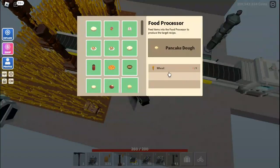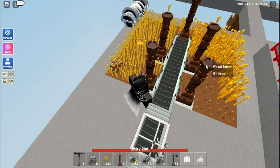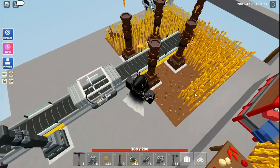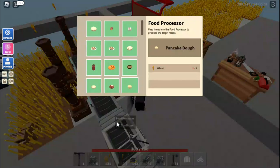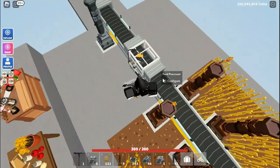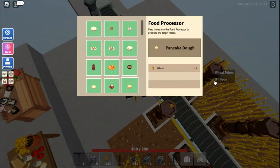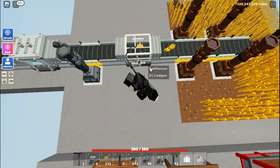As you can see, the food processor should hopefully start to fill up once the wheat has started dropping in. The totems have started to collect them and replace the seeds. Now it just needs to drop onto the conveyor here — there you go, you can see it's dropped in and it is now starting to fill up. Once that's filled up it will produce some pancake dough.